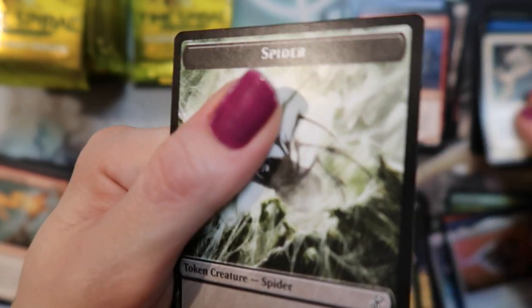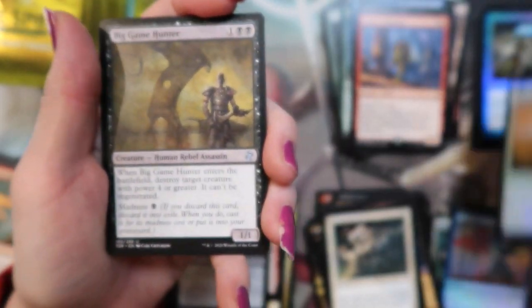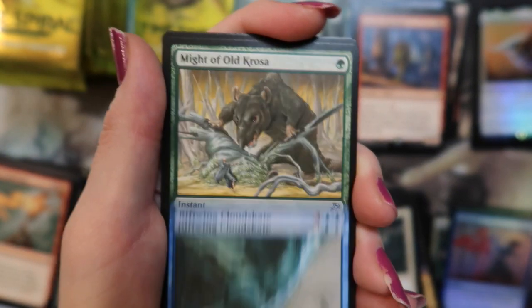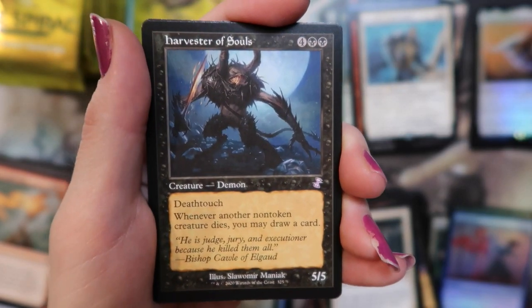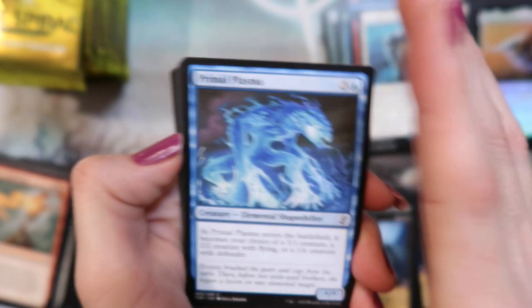And a spider tip. Big Game Hunter — not a little game. Rift Wing Cloudskate. Might of Old Krosa — might hunt that guy, I don't know, he's pretty big. Banalish Commander. And a Harvester of Souls — it's so dark. And the goblin — gobble gobble.